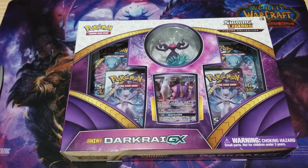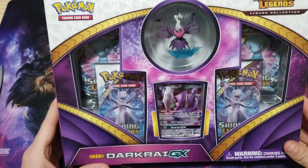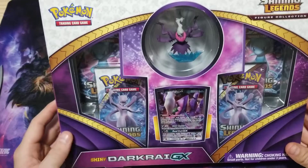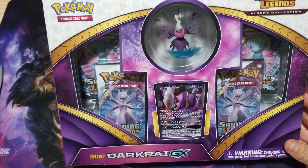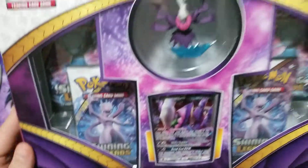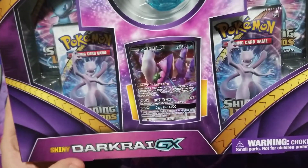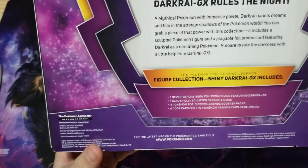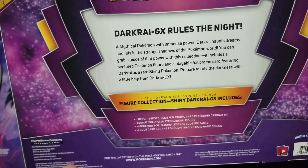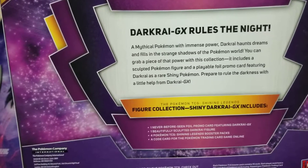Got a shiny Darkrai GX box here from Shining Legends figure collection. When I bought this I was like sweet, Darkrai, he's one of my favorite Pokemon ever. I did not see it was shiny — I was wondering why he looked kind of purple in the store, but whatever, that's even better. Darkrai rules the night, mythical Pokemon, and with immense power Darkrai haunts dreams and fills the strange shadows of the Pokemon world.